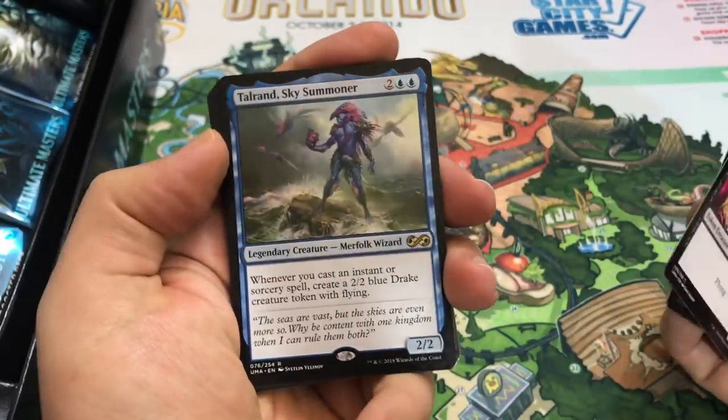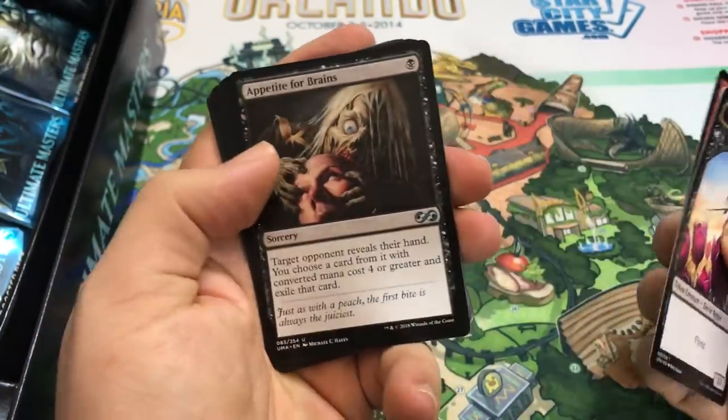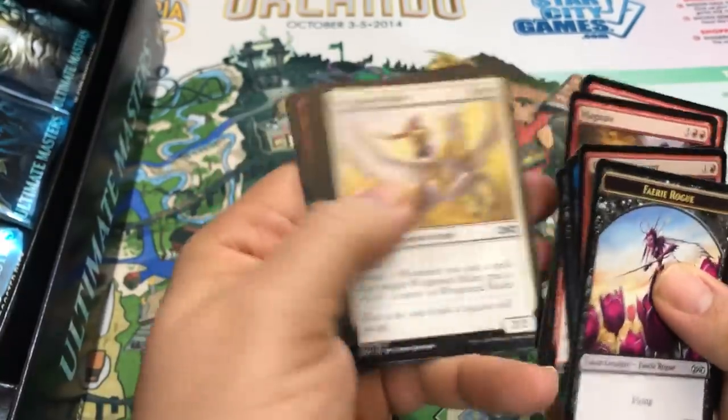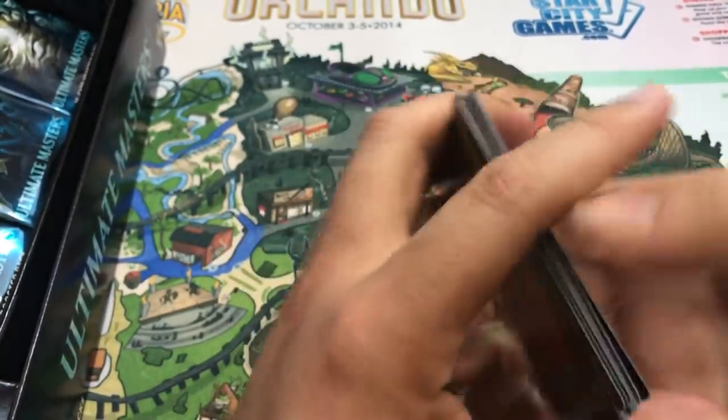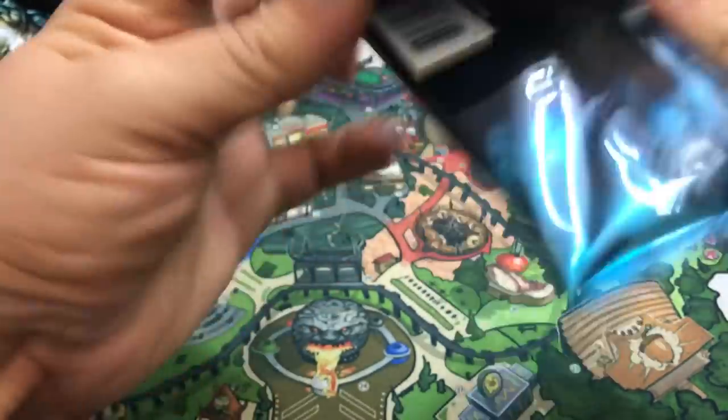Generator Servant is our foil. Coming off the Liliana high, Tolerant Sky Summoner shows up - probably the worst rare financially to open, but a cool card for limited. I'll certainly play with that at some point. Enough of story time - I gotta pick things up a little bit. Don't want to keep you here all day.